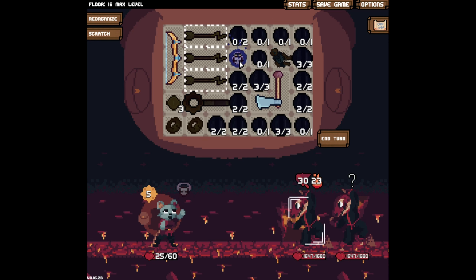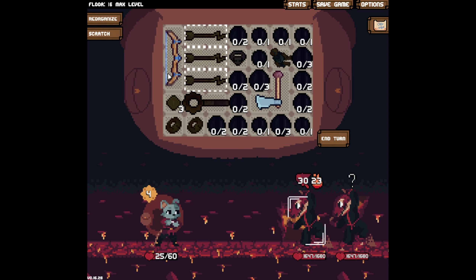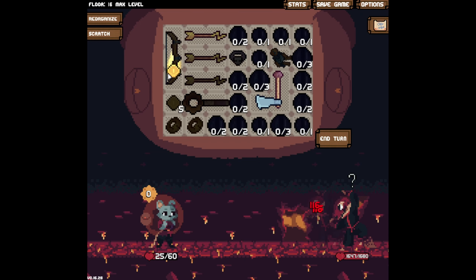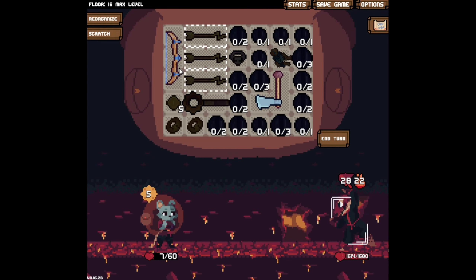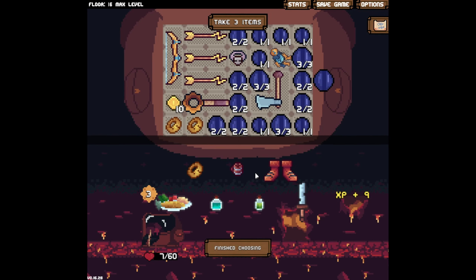Maybe we could take a curse. We definitely have to kill this guy in one shot or we lose — we lose. Come on, have faith. Smash the like button if you have faith! And for all of you that didn't smack the like button, now you have to — because we're making it on to the next floor!